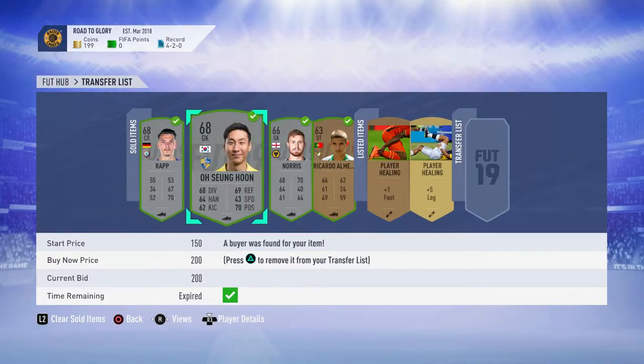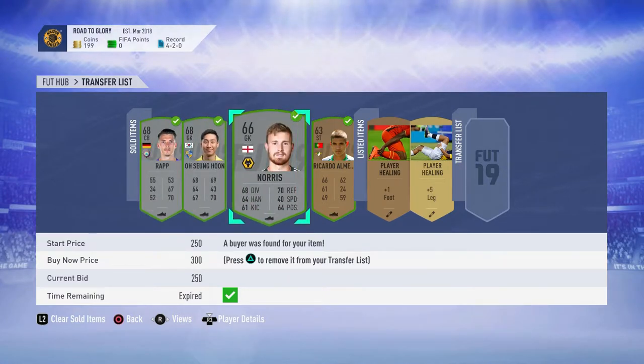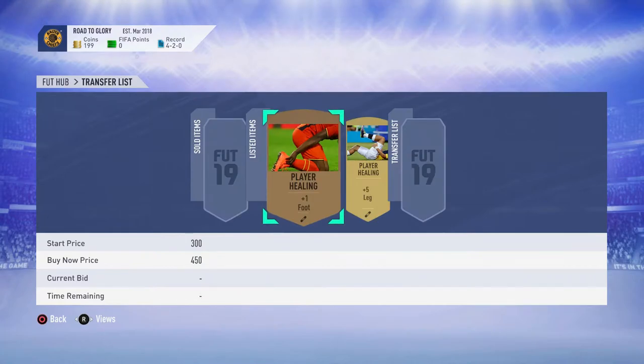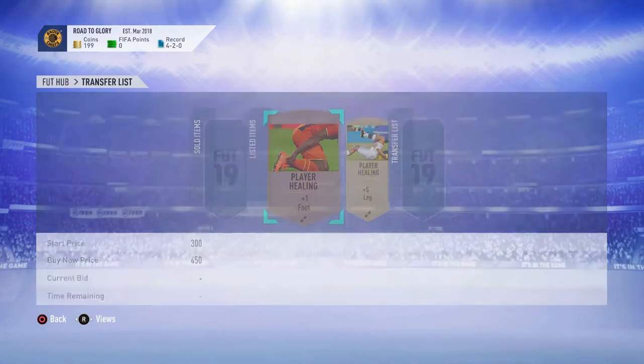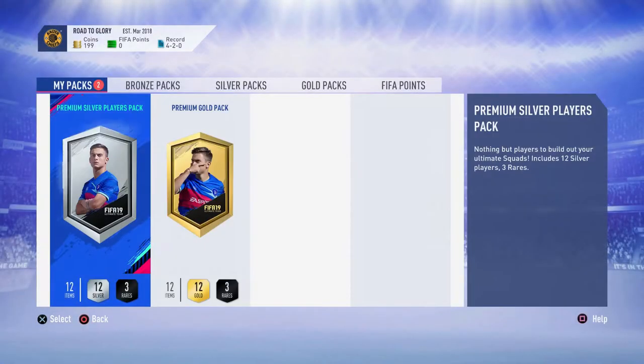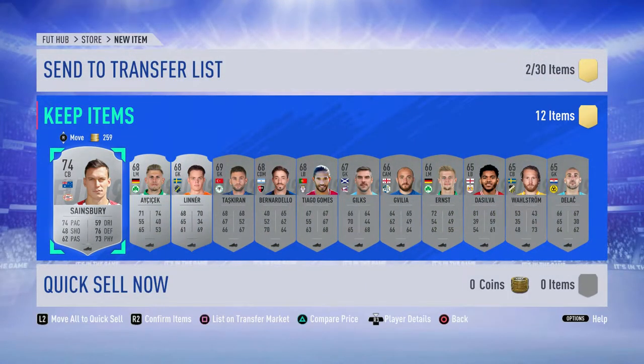We got 50 coin profit off Norris and this Almeida guy from one of our bronze packs sold for 400 coins. Obviously these two things are still up for sale. I'm going to open these packs and hopefully get something. I don't know if these packs are going to be tradable or not — oh, they are tradable, let's go!